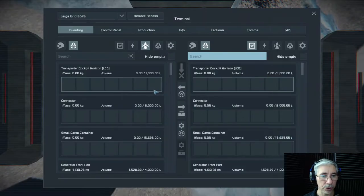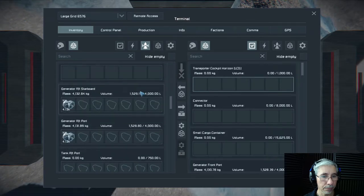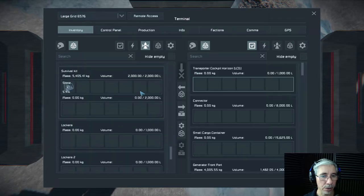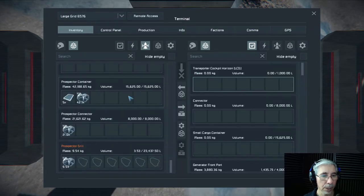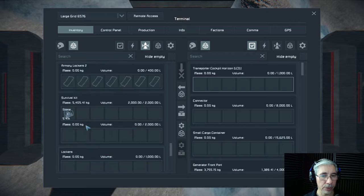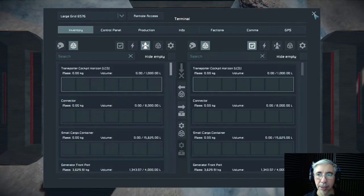How much do we have now? Oh, this is completely full. The prospector container is full, and also the prospector connector is full. I think this is enough for now — let's head back to the base.